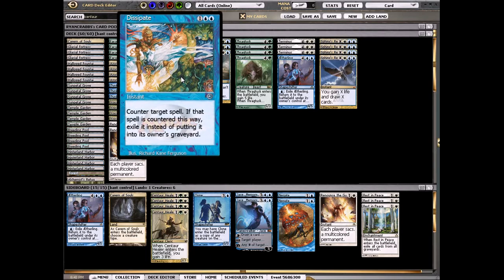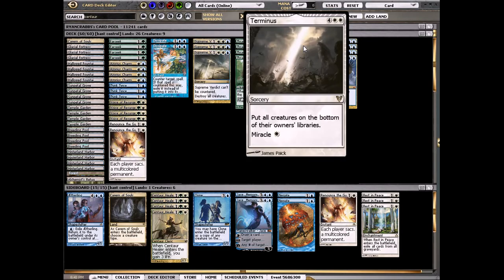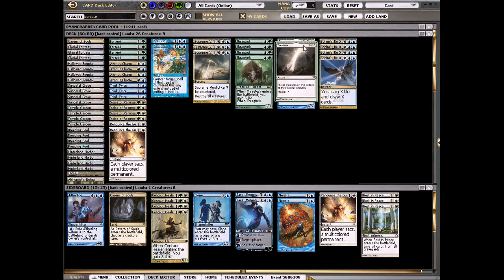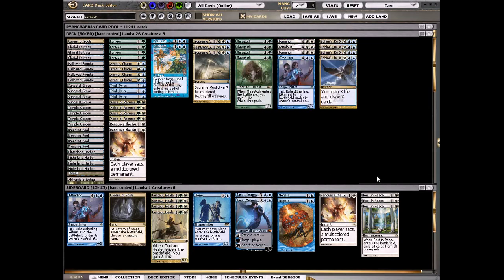We play a couple counterspells — just two Dissipates in the main deck. Then like I said we have three Supreme Verdicts and three Terminuses. I really like Terminus right now just because it deals with so many problems. It's good against Junk Aristocrats, good against normal Aristocrats — there's even a Zombie deck that's gotten a little bit popular. So just getting rid of all those things cleanly and nicely is just so powerful.